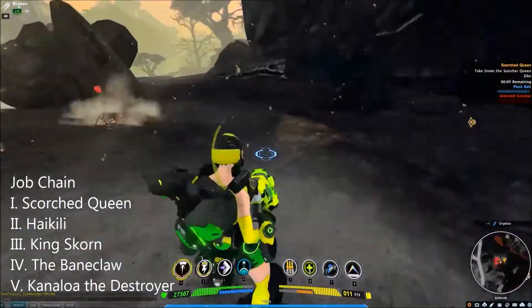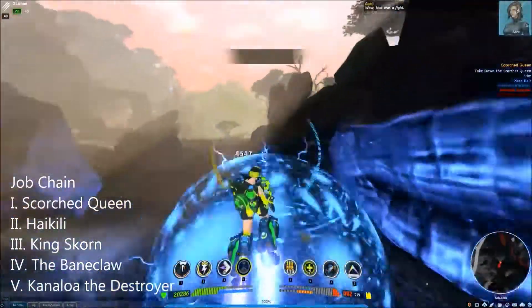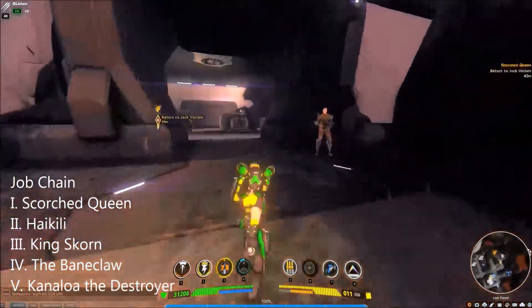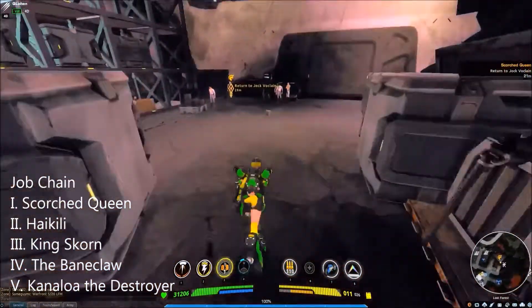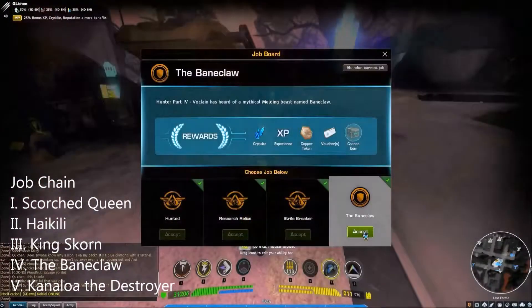Following that, the third job is King Scorn. You will be sent to gather bait, then head to the last known location of King Scorn, and lay down your bait and wait. King Scorn is a giant scorpion, however he should prove to be no problem to kill.